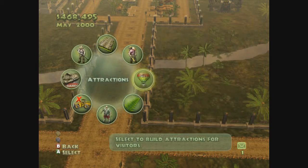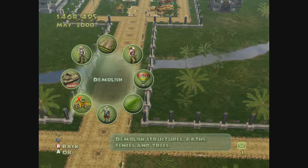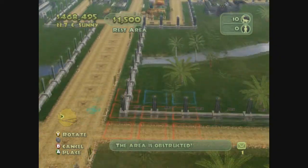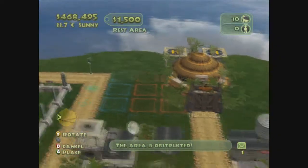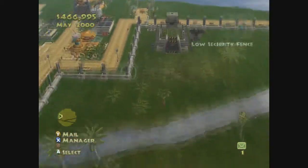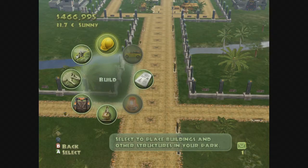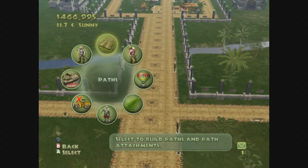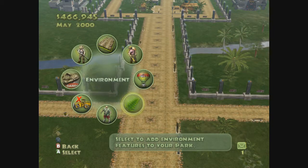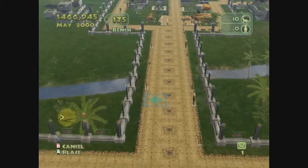We're going to build a couple things real quick and make sure we have Stegosaurus. We have a rest area — actually, if I could sneak it back here... perfect! No, I totally meant to do that. Rest area — perfect. People have a place to chill. Medium security fences, hopefully that hurries up because I've got some carnivores over here. Balloon ride amenities — oh, on the path we want benches, more benches.